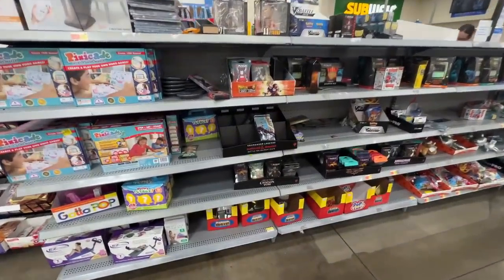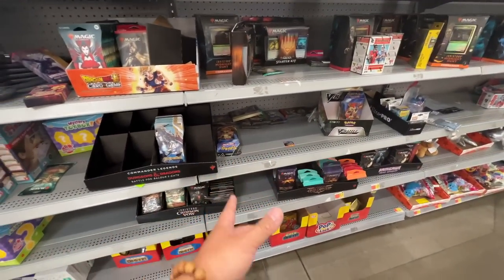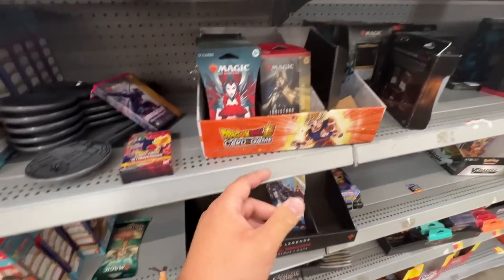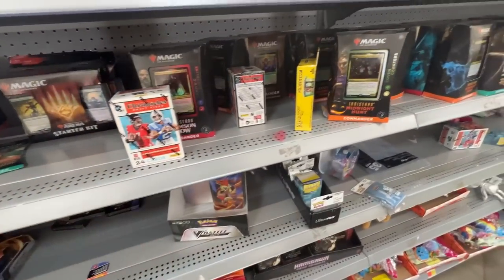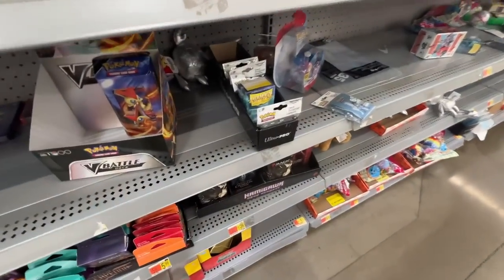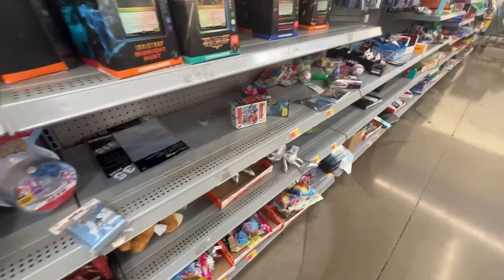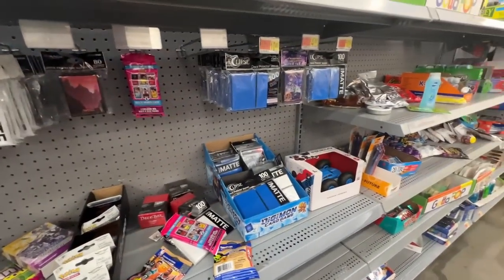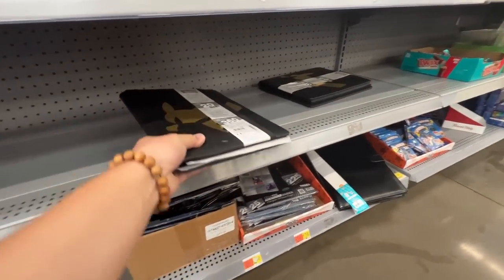Made it to the front of Walmart and we have some Digimon, Pokémon battle decks, Ultimate Squad, Dragon Ball, some random Magic cards, Chronicles draft packs, Meta Zoo, more Pokémon battle decks, more Chronicles, more V battle decks. That's pretty much it.